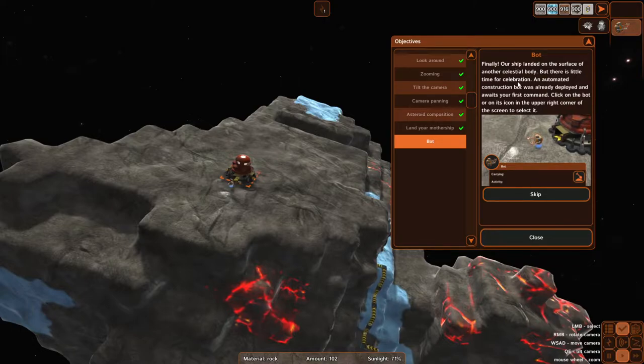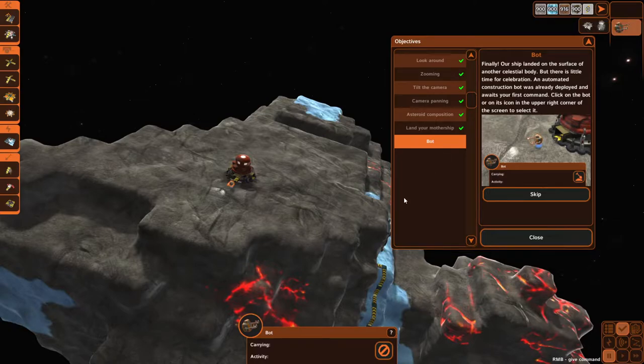We've finally landed on the surface of another celestial body. The automatic structure bot is already deployed and waits for the first command. Click on the bot or its icon in the upper right corner of the screen to select. We can either select things like this or select that. All right — what do you want me to do now? Select them again — I'll select them this way too.